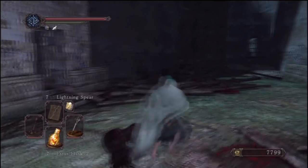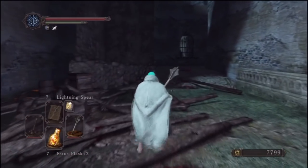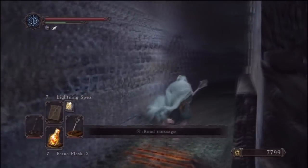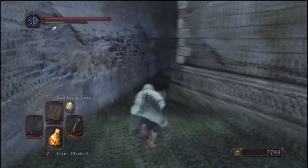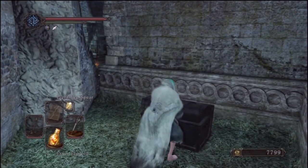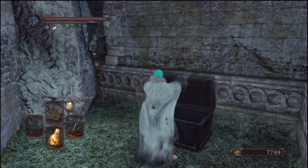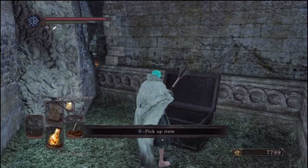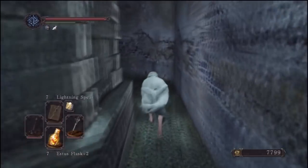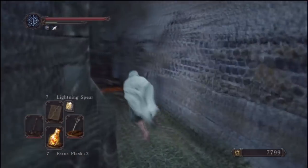Once we come back outside, instead of carrying on directly to the right, we're going to stick to the left behind this wall. At the end we're going to find a metal chest with an Estus Flask shard in it. So make sure you don't miss that - it's quite missable even though it's not really hidden. A lot of people don't think about going behind this wall. We're going to pick that up, along with a large Titanite shard.